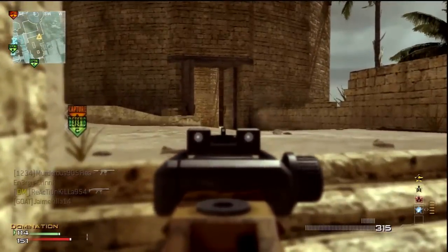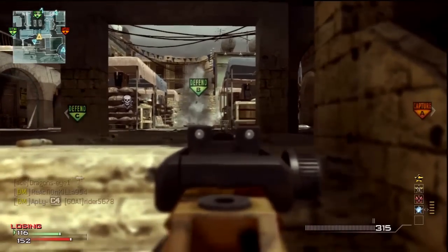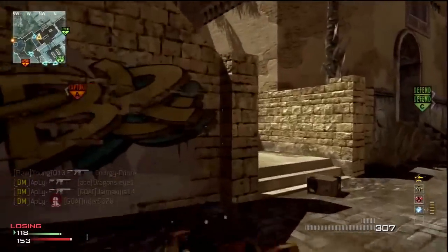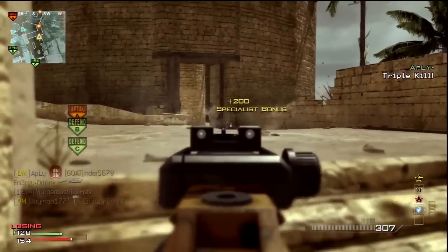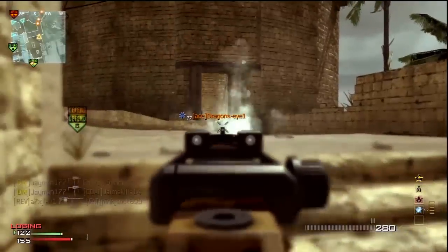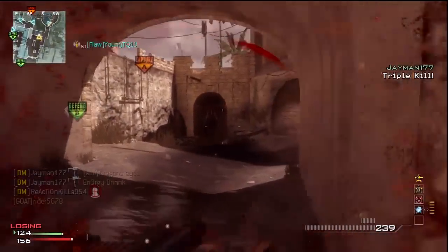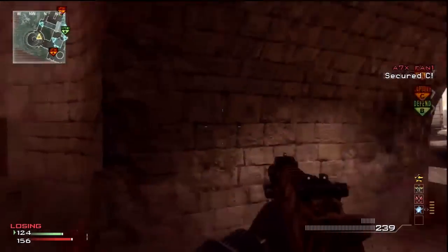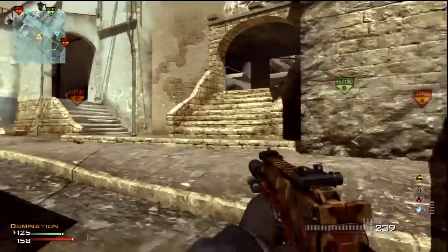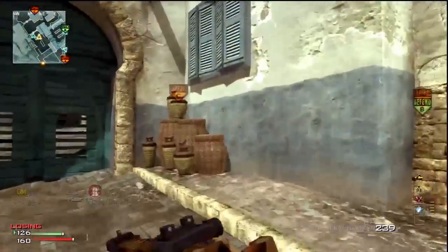If you stay up there too long, you'll get picked off through that window or someone will come up behind you and knife you. Now — this is what I was talking about: this is where their whole team just spawned in the circular dome. When you see this, don't stay in one spot. Go from side to side, left to right, and when things get too hectic and your screen goes all red, just run away. Don't stay and fight — just run.